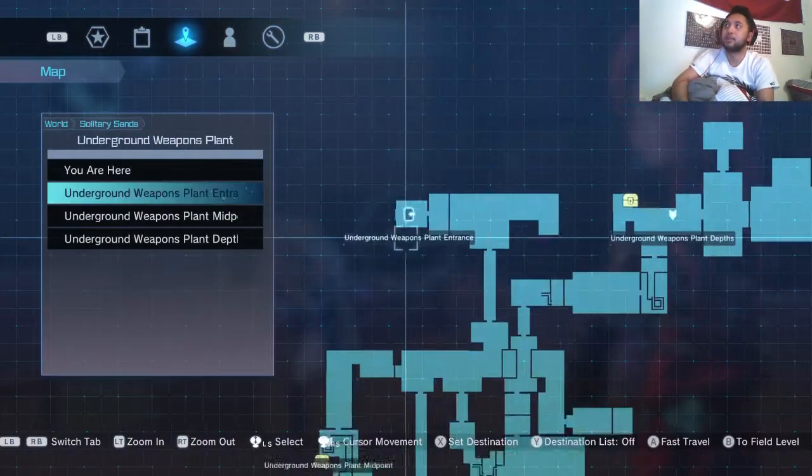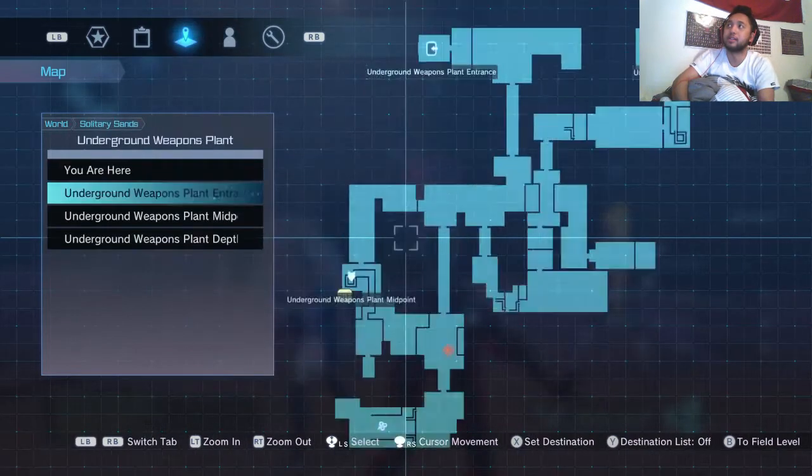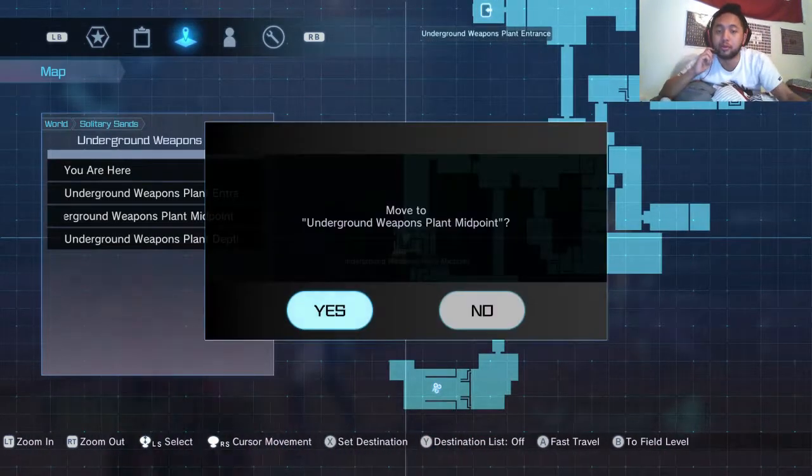To do this, you want to go to the Underground Weapons Plant, which is in the Solitaire's Ince, and you want to fast travel immediately to the midpoint.